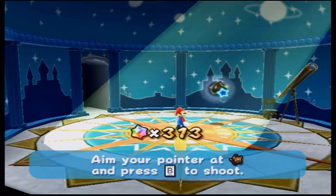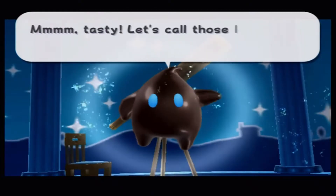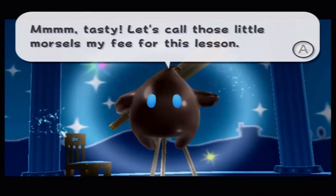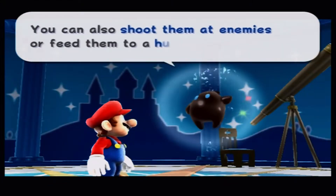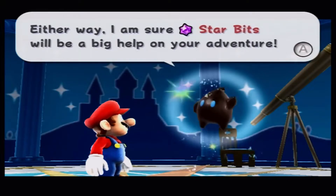Point your pointer at Lumet — I think that's her name, I don't really remember. Aim and shoot — that's the ticket. Yum, delicious! Oh, thank you, yes — tasty! Let's call those little morsels my fee for this lesson. You can also shoot them at enemies or feed them to a hungry Luma — either way, star bits would be a big help on your adventure.